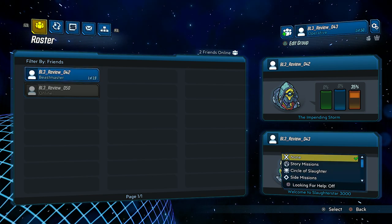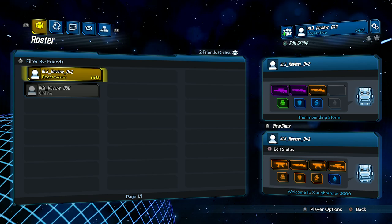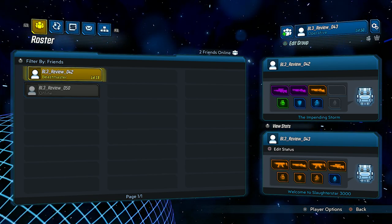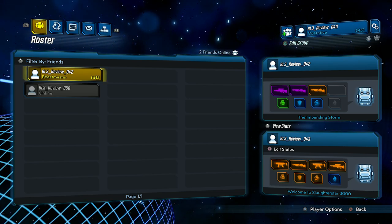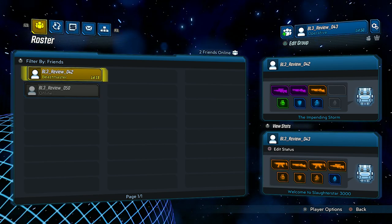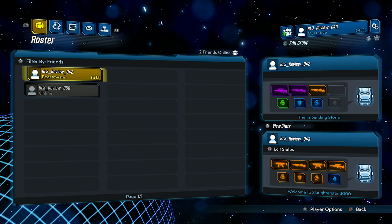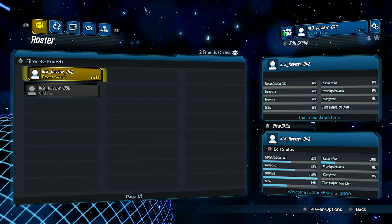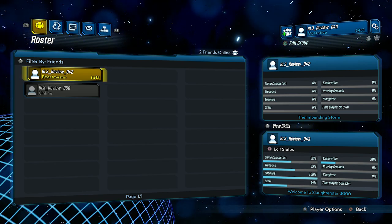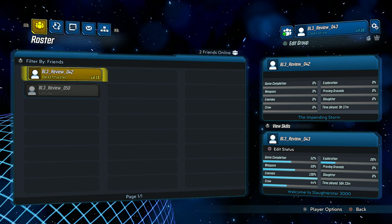You can also check player options over on the side. You can view their inventory — right now I can see that BL3Review042, that's Jolt's dude, he's rocking a purple sniper, a purple shotgun — but those are considered epic on this game — and a legendary shotgun, and a green grenade for whatever reason, a blue shield, and a blue class mod. It even shows what mission he's on, his game completion, his exploration, his proven grounds percentage, weapon percentage, all that good stuff. He's clearly on a new character, level 19.